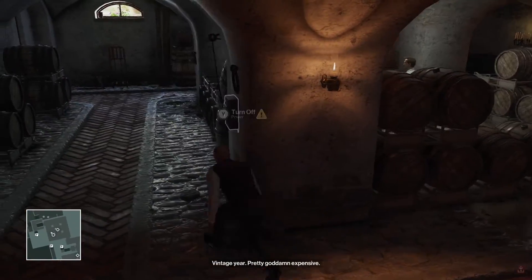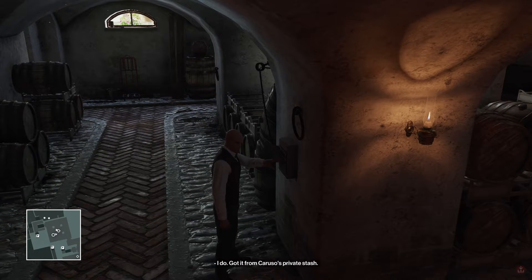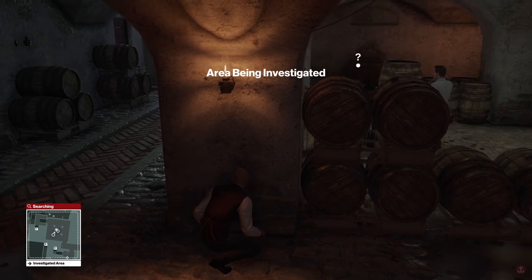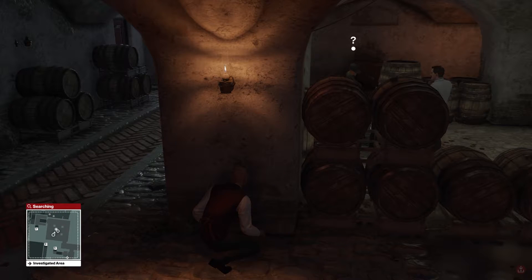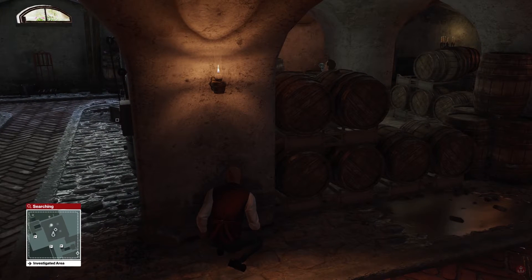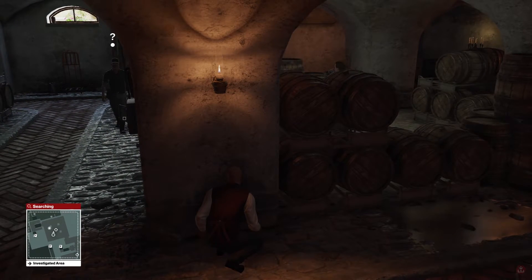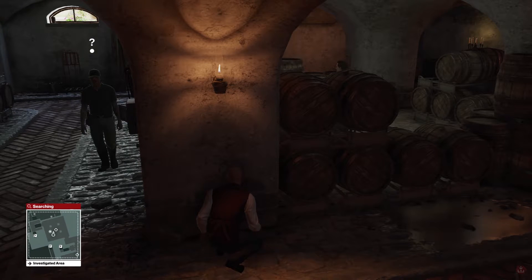Now let me distract the gardener here. This gardener is important because I need his disguise to kill the guy that I just subdued, so it's pretty convenient that I can take him out, grab his disguise. And my second target is right here as well.